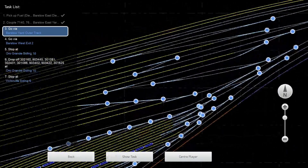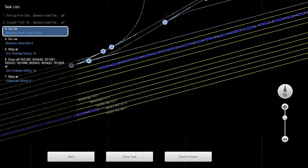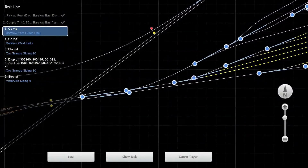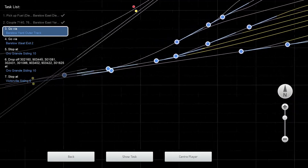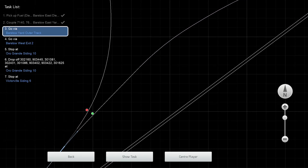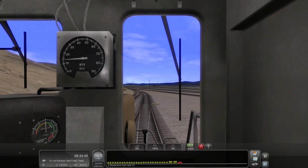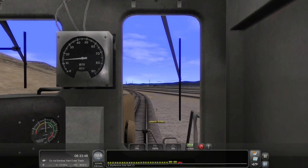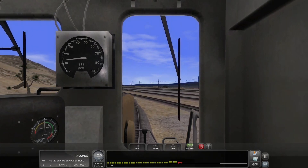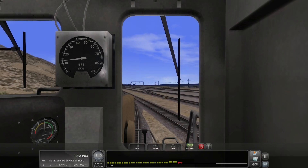Naturally all the switches coming out should be correct. We are good all the way into our blue path through the orange yard. We're going to get into the outer siding here - Barstow West Yard 11. We're going to follow that path, come all the way out, and eventually get to Barstow West Exit 2. I'm going to go beyond that, come up to the green signal, and stop. At that point I'm going to do a game save so I don't have to go through the yard again. This run through the yard is the one you are going to see.